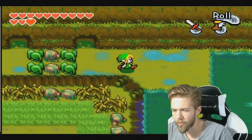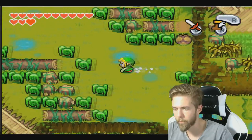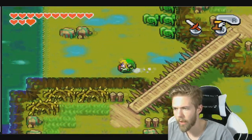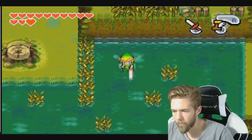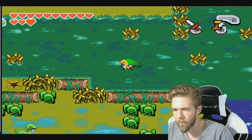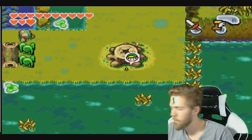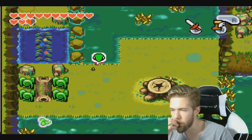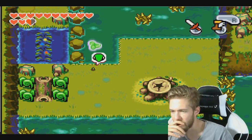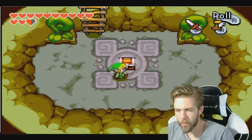Now for our next trick, we have to go to the top left corner where we were before, where we even actually unlocked a buttload of stuff. First of all, we need to get to the tree stand. There we go. This way we're able to firstly proceed to this hole and get Kinstone.